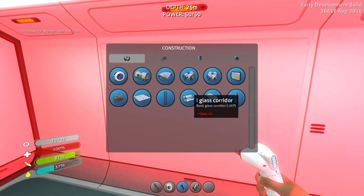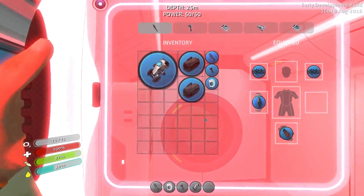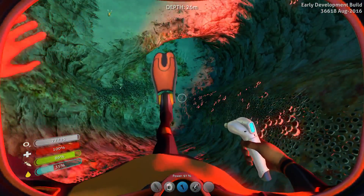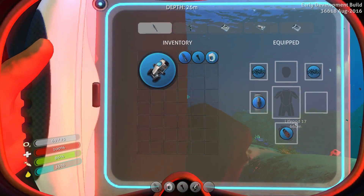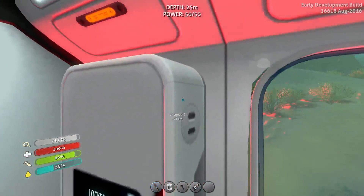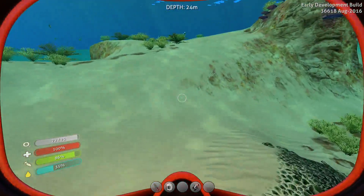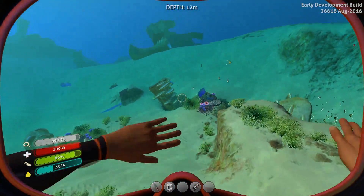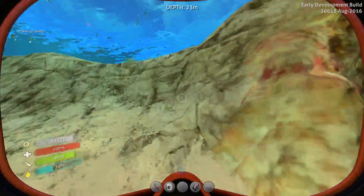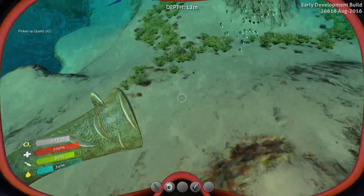Do we have enough for another one? No, we need two glass. Let's go outside and drop these suitcases — just drop them right here. Now we can go fishing. Let's put the habitat builder in here, no need to carry it around. Let's go find some silver and some copper, whatever else we find on the way. Oh, another water fish, we need that.